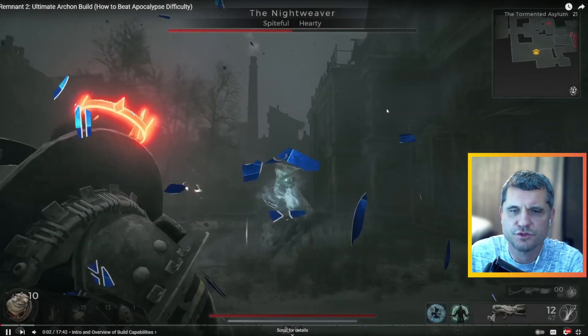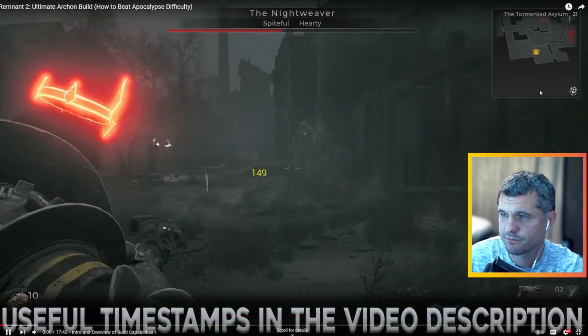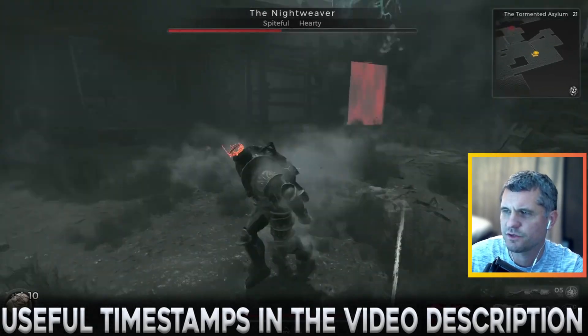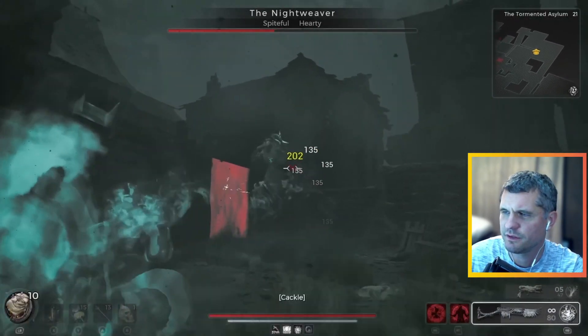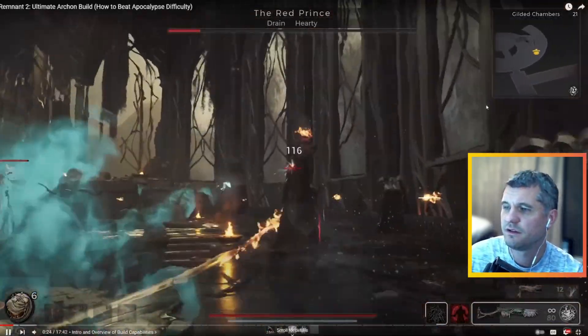So I wanted to check out ItsShatter's Archon build. Here he is fighting the Knight Weaver, defeating the final boss on apocalypse. You notice he's never reloading. He has this cool dodge - he turns to smoke. He uses mod abilities, maximizes armor, and allows for quick over-shielding to prevent getting one-shotted by most if not all attacks. No reloading, lots of mod abilities constantly going, lots of armor, and a really super good and easy evade - that's what this build is about.